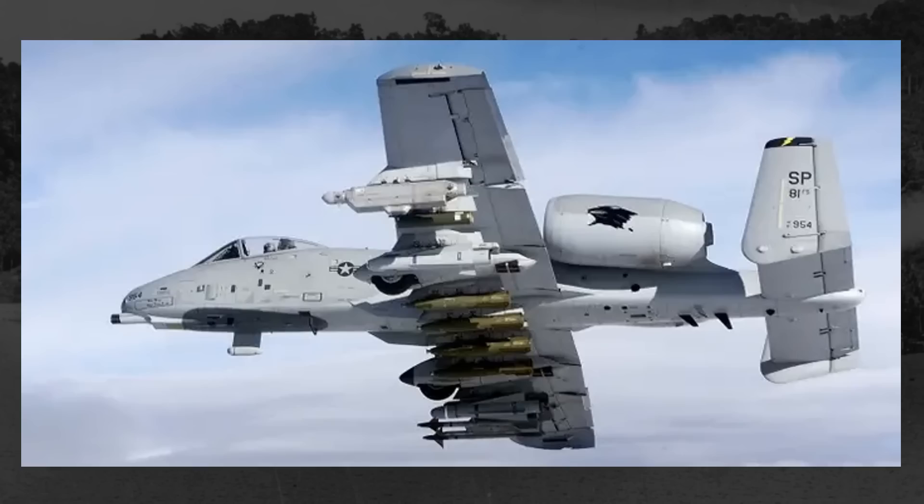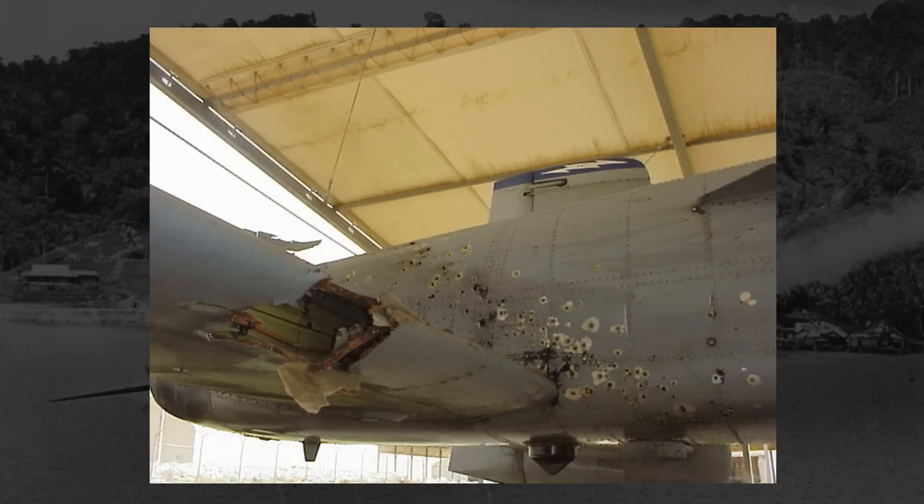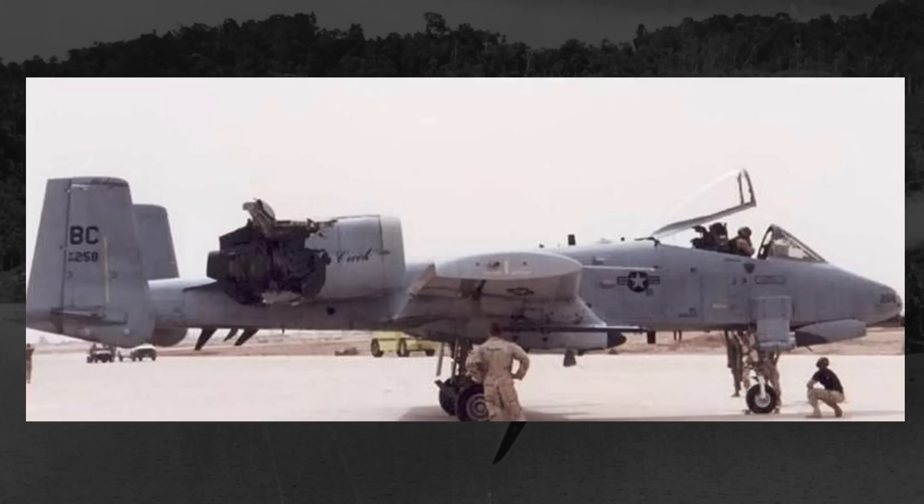Surrounding the pilot is 1,200 pounds of titanium plating that can repel direct hits from 23mm caliber weapons, and the control system on it is both hydraulic and mechanical. So if the hydraulic system gets damaged, the pilot can still control the plane mechanically. Things like this mean that the A-10 can take substantial damage and still remain in the air, which is incredibly valuable for a close air support design that will be subject to substantial ground fire.